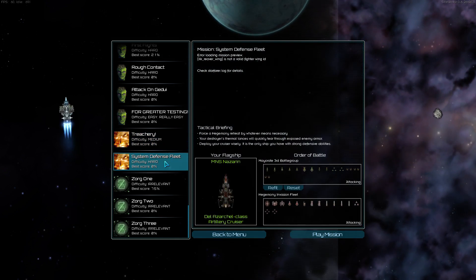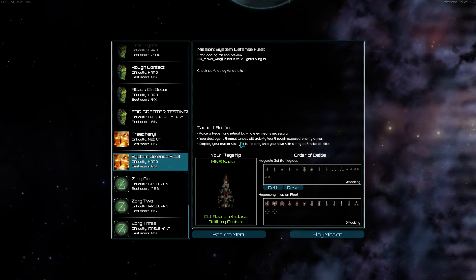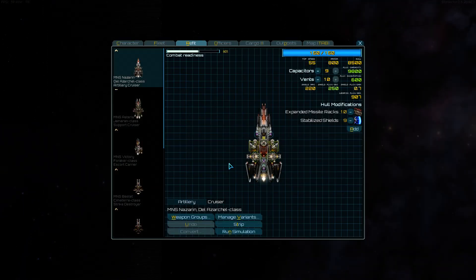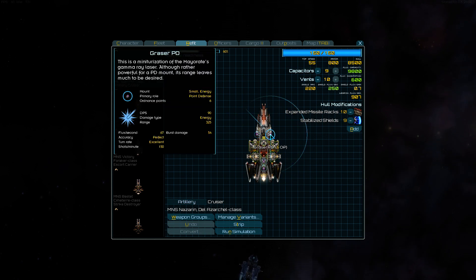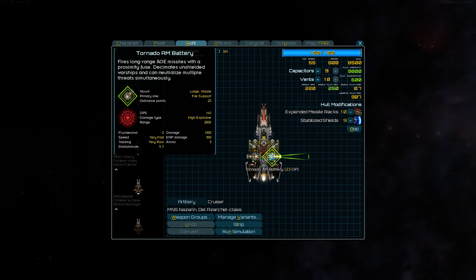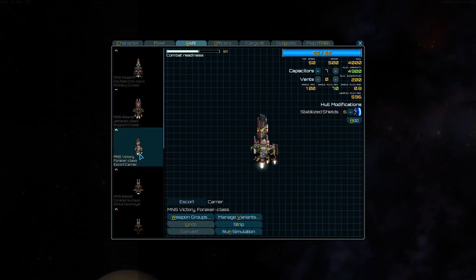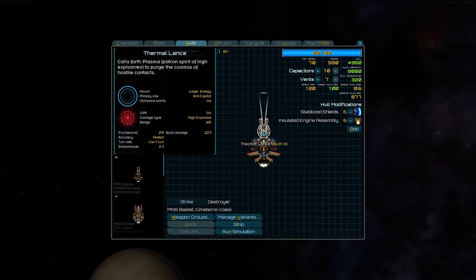System defense, hard. Force a Hegemony retreat by whatever means necessary — your destroyer thermal lances will quickly tear through exposed enemy armor. Deploy your cruisers wisely. What do we have: grav cannon built-in, heavy maulers, point defense, missile launch, rocket pods. Flux torpedo — that sounds cool. This looks like a carrier. Thermal lance — high explosive, tears through enemy armor, anti-capital. That sounds cool.